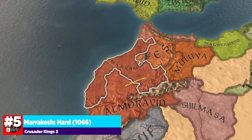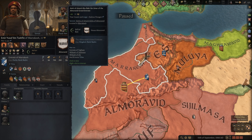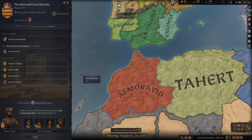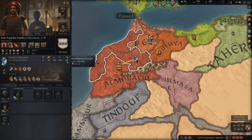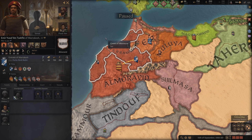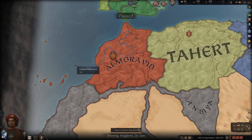We're getting into the heavy hitters. Marrakesh — Emir Yusuf — has a very interesting start. He is a vassal of the Almoravid Grand Emirate, but he has a pressed claim to it. Right out the gate, you can focus on creating the Grand Emirate in your own name and essentially usurping your liege. You start off with a very strong army at around 1,100 troops — your liege only has about 1,600 by comparison — and switching to kingdom titles shows you'd control a huge swath of land.